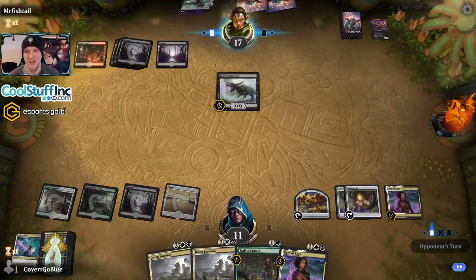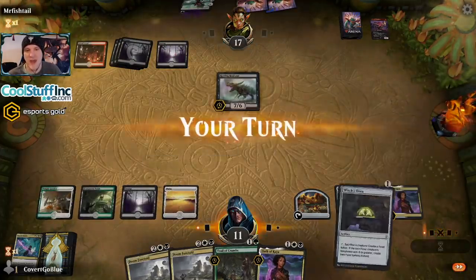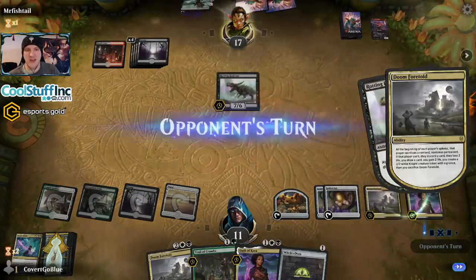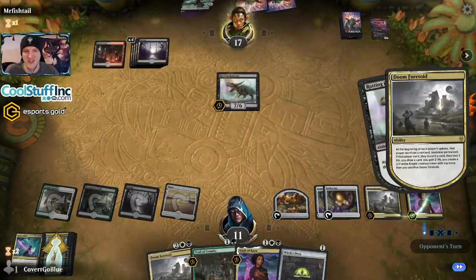You know what that is? That's Doom Foretold, baby. That's Doom Foretold all day. The opponent still has to discard too. Love it. They held back this Regisaur — didn't they have the mana for it?